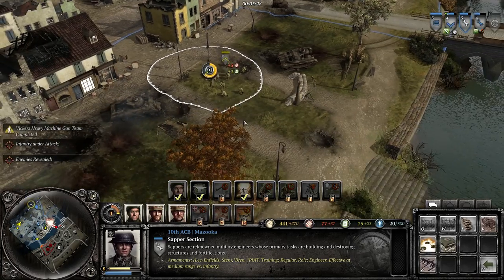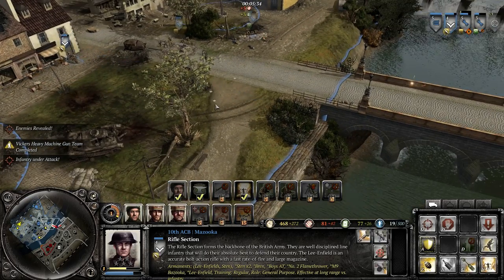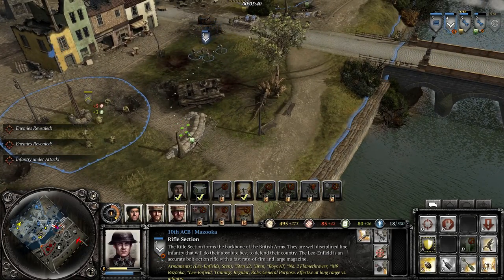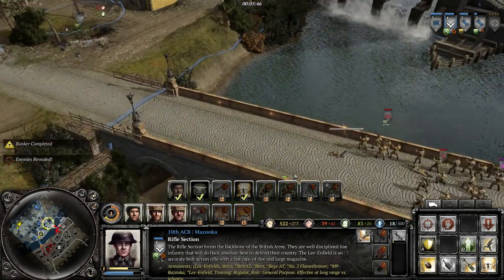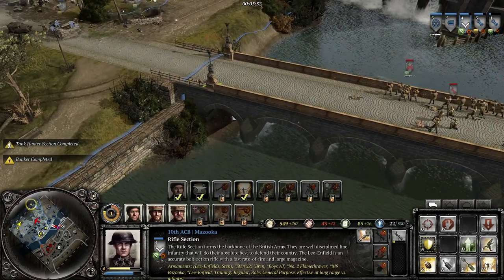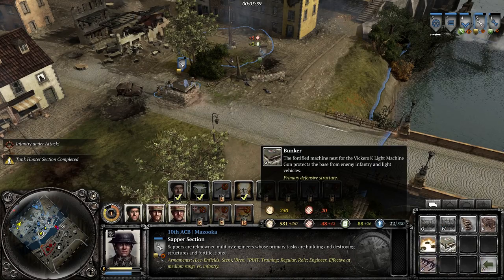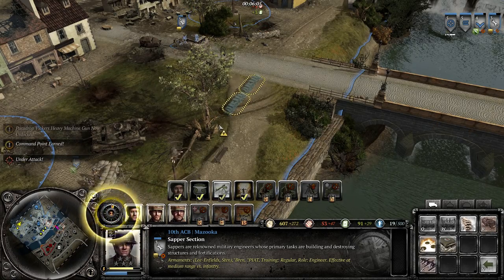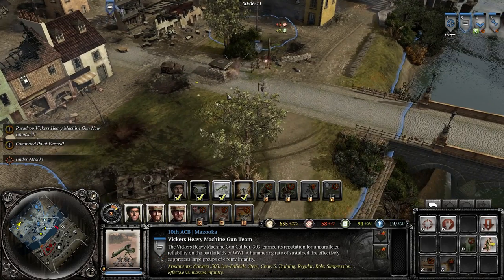I'm putting a bunker up right in the middle. I'm gonna move my engineer squad over to you and start building up MG nests. I'm gonna get a Bren. Are you gun-running them? Oh, that's them. Make sure they don't drop paratroopers on us or anything - I don't think they have paratroopers. Well, they've got a lot of...